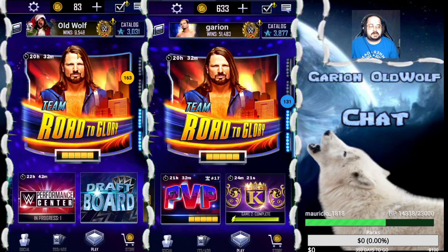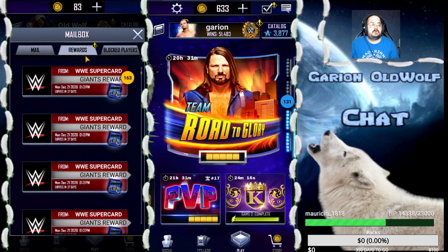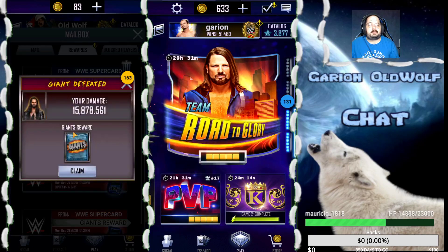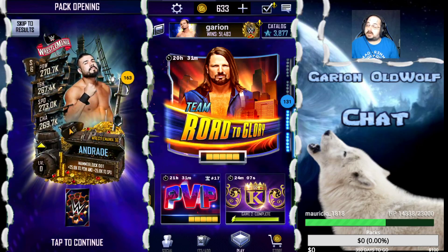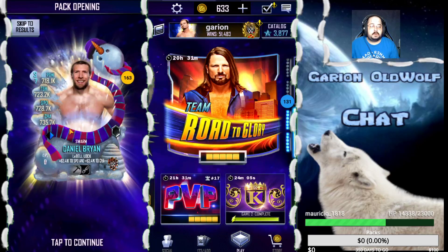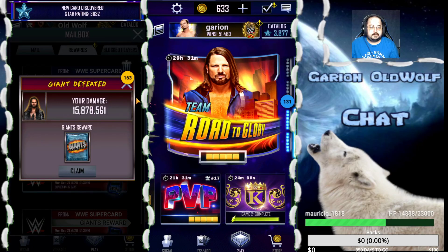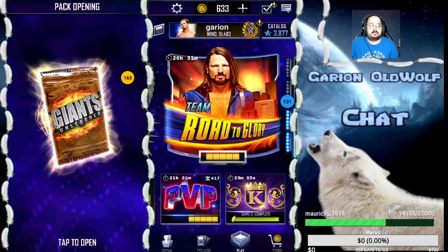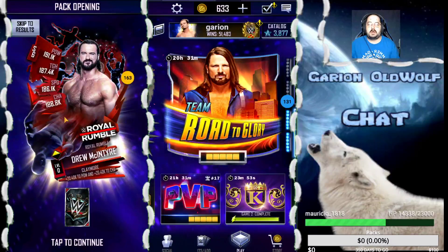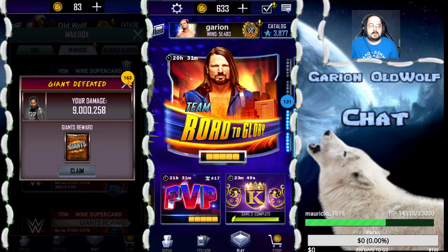Let's start off with the second account. We also have a ladder reward to open. Here we go with pack number one. This is a smaller pack. Got a Swarm. Neil Brian Winter. That's a good start. Bronze pack - got Royal Rumble and a WrestleMania 36. That's nothing good.